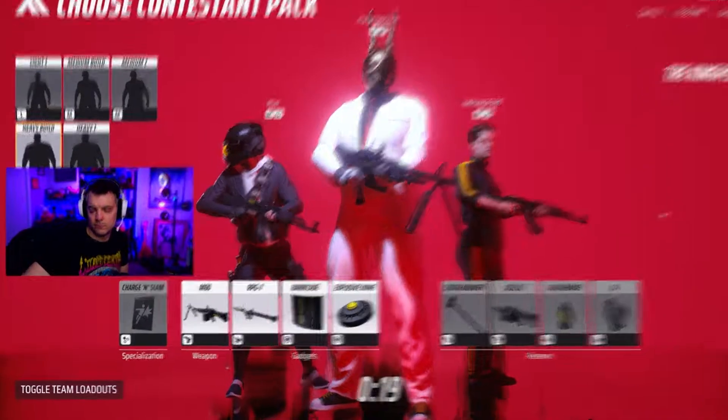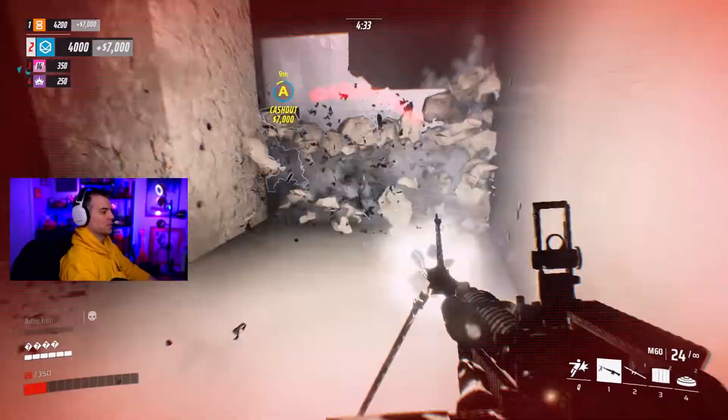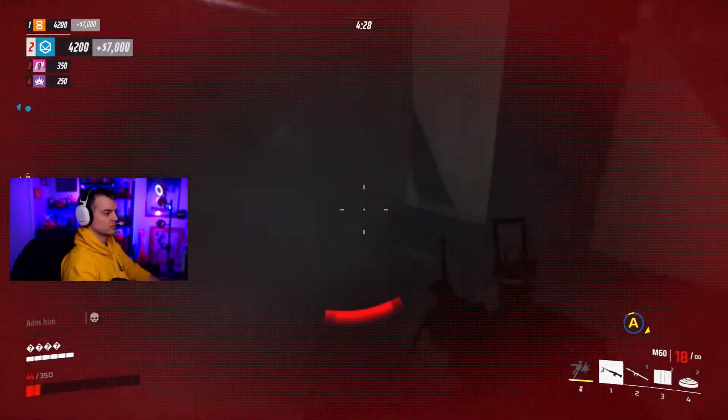Starting off with what I'm calling the tank build, we're going to run the ground slam specialization. When started from the ground, it turns into a charge that can take you through a wall, other characters, barriers, whatever's in front of you. But when started from the air, it turns into a ground slam attack that has an area of effect once you land.